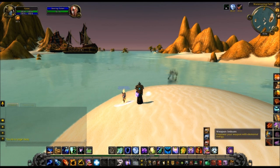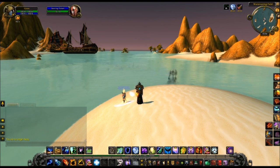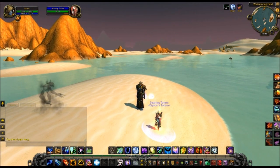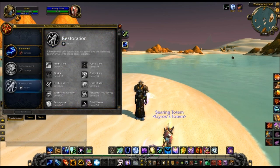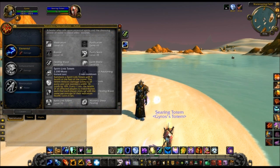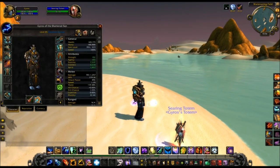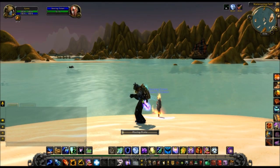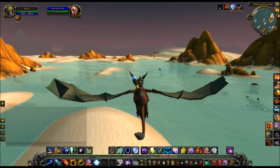And you've got your different weapon imbues, which pretty much do the same thing. That's pretty much it about the new Shaman. These are the standard spells you get at the different levels — pretty much the same stuff you'd spec into now. They basically just give you the talents automatically. Anyway, I hope that information was helpful. This has been Jacob6875 — thanks for watching.